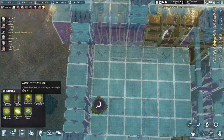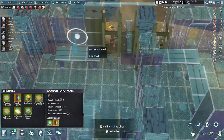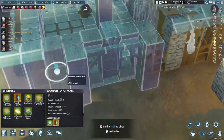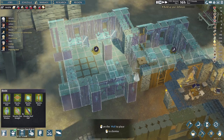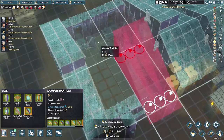Going to need torches — torches do provide a bit of heat, so it's good to do. And then rebuild this roof section that kind of collapsed on us because we changed walls.